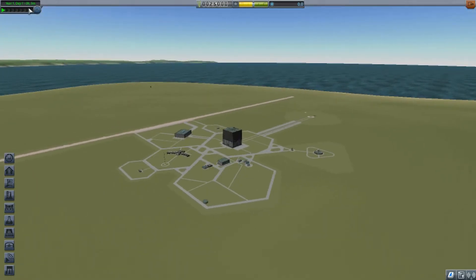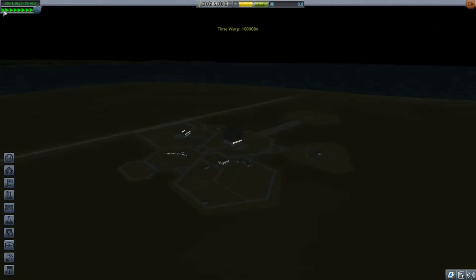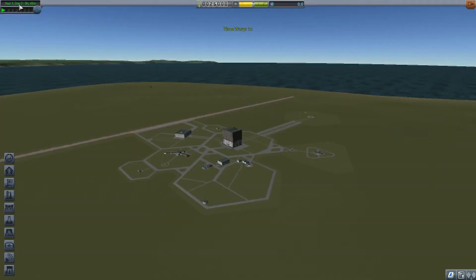Up at the top of the screen we have our mission time — this shows how long we've been in this particular game. We've been here three minutes, it's day one, year one. Below that is our fast-forward time control. If we want to speed it up — ten times, a thousand times, all the way up — it'll just go through days and days. Now we're at day seven and we haven't done anything.